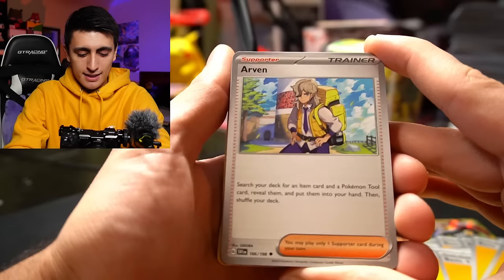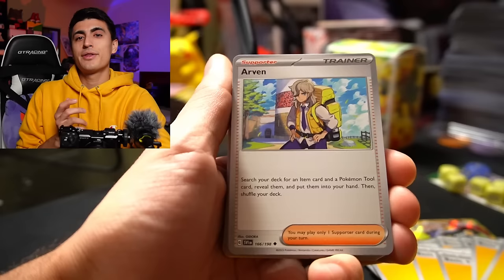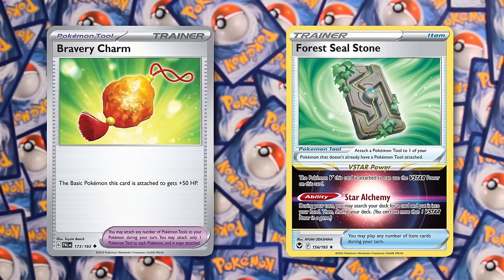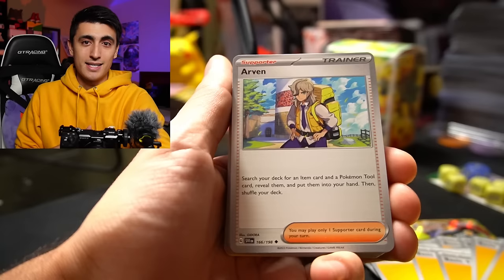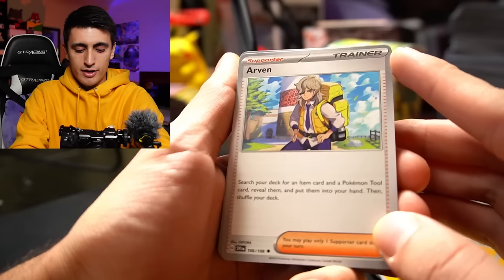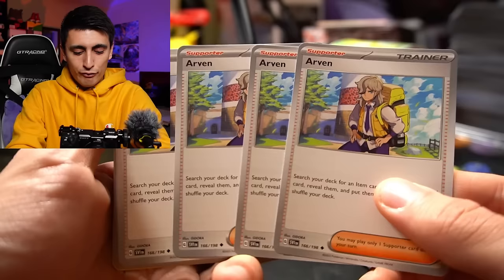One of the best cards in Miradon is Arvin. Arvin says: search your deck for an item card and a Pokemon tool, reveal them, and put them into your hand. The item card you're typically getting is Electric Generator, but it can be other cards like Switch. The two main tool options people grab are Bravery Charm and Forest Seal Stone. Bravery Charm is amazing because it adds 50 more HP to your basic Pokemon. Forest Seal Stone lets you use the V-Star ability Star Alchemy — grab any card in your deck and add it to your hand. Four copies of Arvin in this deck, a very strong card.